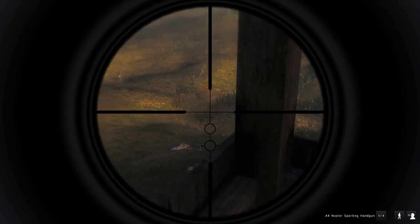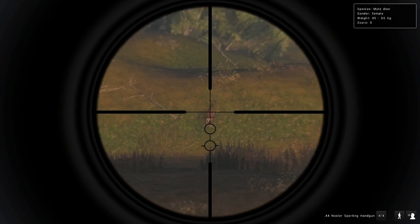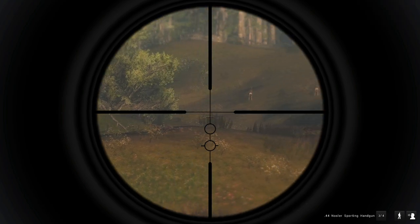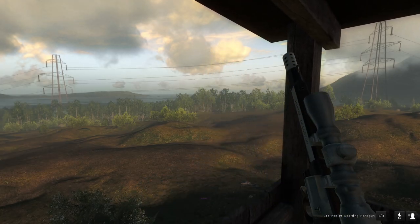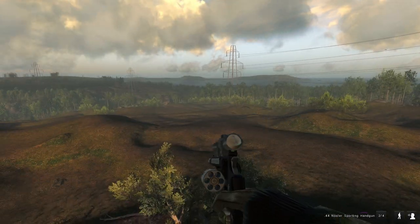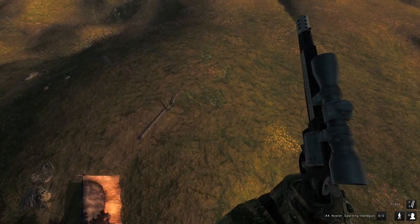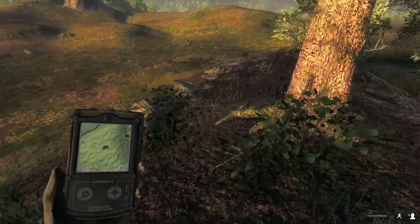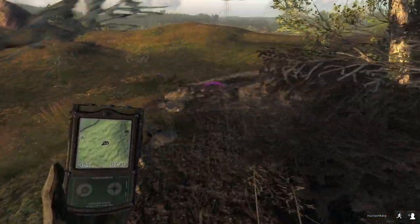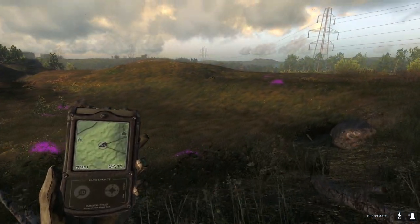That should get him down. We hit her, and we hit that one too, so we hit two of the does - hopefully they will die so we can work towards getting that mission completed. We did nail that buck and it looked like it was a good shot, but we will see shortly. And that right there is body blood.